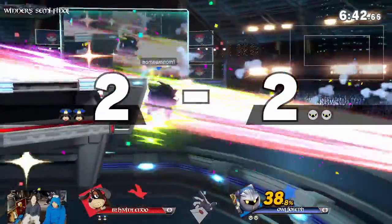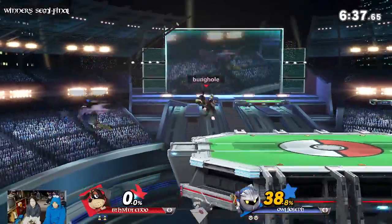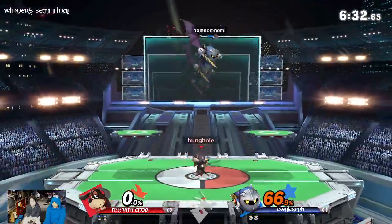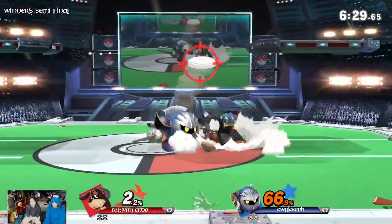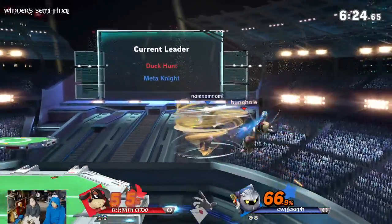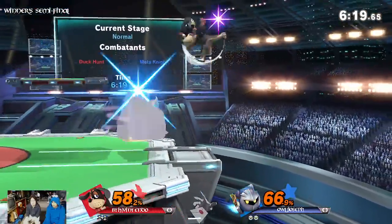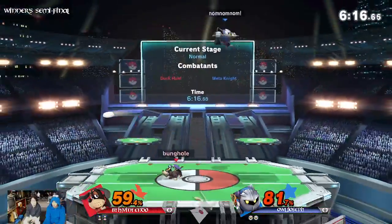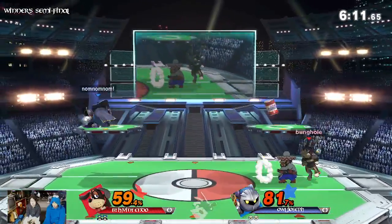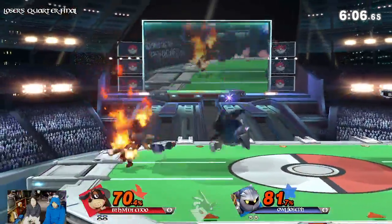Well, in terms of the can, if you have a combo that's not true you can always trade with it. More importantly, can is used as an anti-edgeguard tool because he can toss it out while he's off-stage — you just spam the B button. I like that he didn't bother using the can because that just gave his opponent more time to set up an edgeguard position. Duck Hunt is one of those characters that is very unique in that you have to actively control your projectiles, which is unheard of.